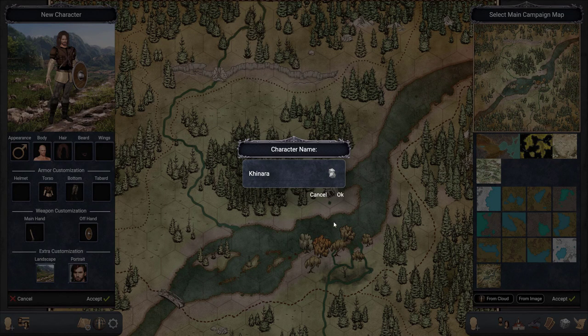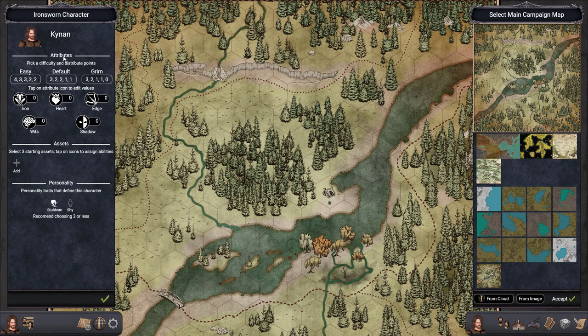This is our character and his name is going to be Kinara Morian Kynan. I like this name — Kynan. So the character's name is Kynan.